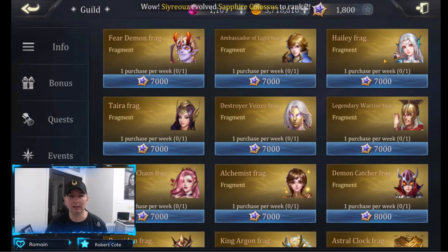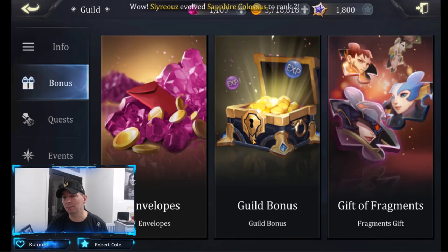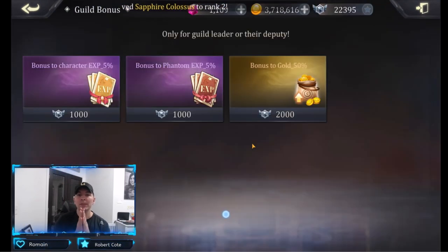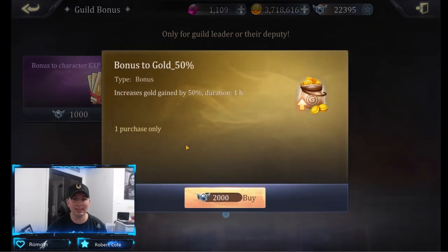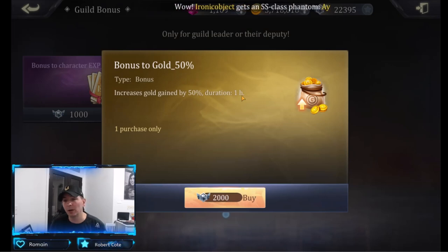Haley is the choice you want. When it comes to the guild bonuses, the only one you want to focus on is the bonus to gold. Gold is a necessity for the evolution of your phantoms, so you want to get the guild as much gold as possible. Make sure your guildmates are online because this guild buff only lasts for one hour — after that hour, it's gone and you go back to normal gold gain.